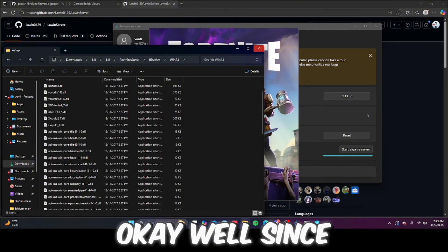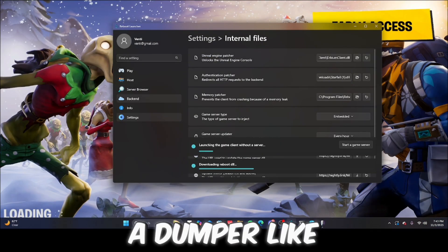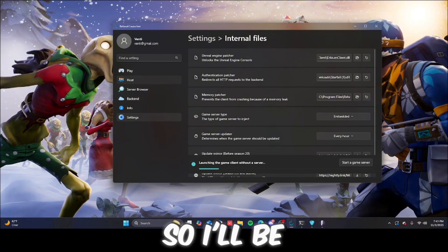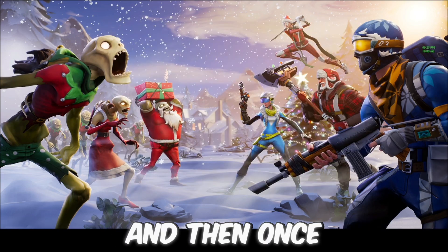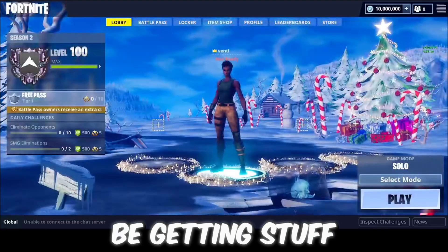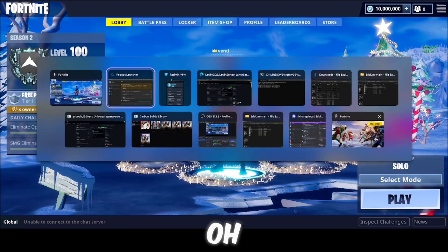Since Urbium doesn't have a dumper to get playlists like Reboot does, I'll be using Reboot to dump so I can get my playlist. I'll click Start Hosting and once I load in — you do not have to open your IP, you'll just be getting the playlist data from it.